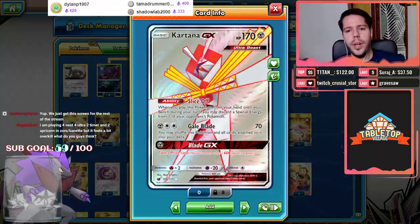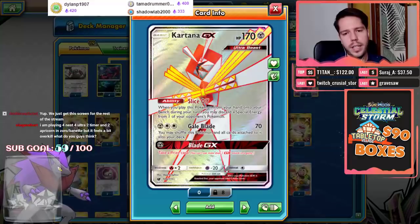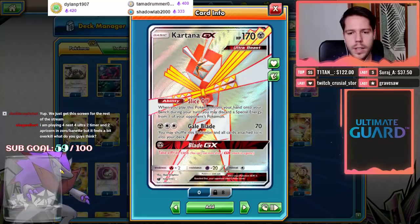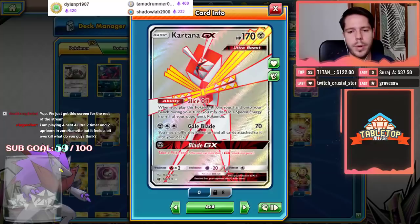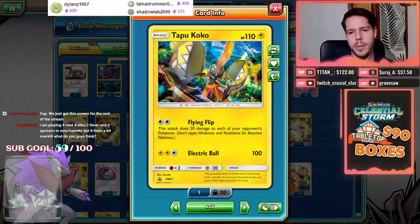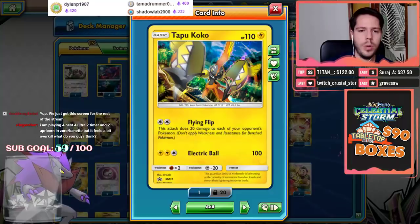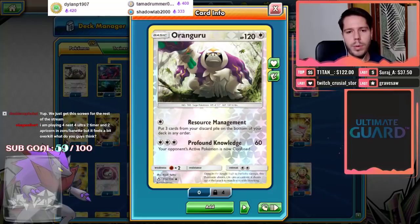We have disruption in the form of Kartana GX's Slice ability - once you bench Kartana from your hand onto your bench, you get to choose a special energy attached to one of your opponent's Pokemon and discard it. The attack Gale Blade does 70 damage and puts Kartana back into the deck to potentially reuse the ability. The Blade GX attack simply lets you take a prize - you declare the GX and take a prize as a win condition for the late game. I also included one Tapu Koko because Flying Flip means one less item card that Trash Challenge needs for a one-hit KO, and it puts things like Tapu Lele on the bench in range of Zoroark GX with a Choice Band for a one-shot.